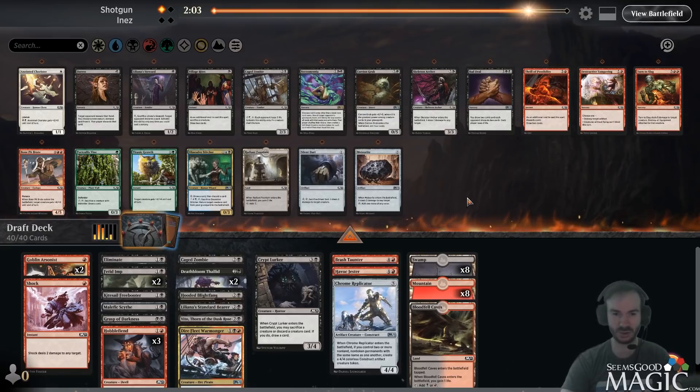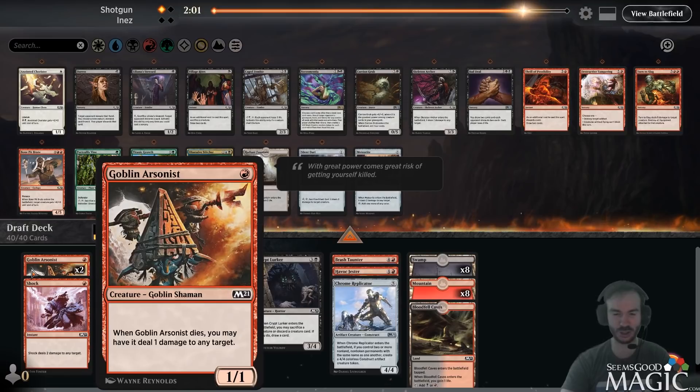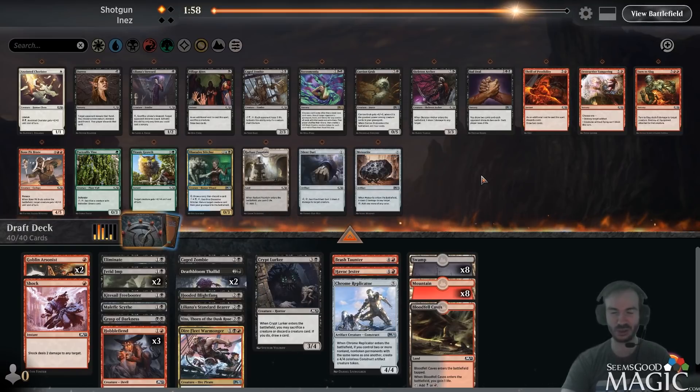We have Arsonists to just ping off. We lose to Siege Striker on turn nine or ten, but our deck has two Arsonists, Eliminate, Grasp, Havoc Jester, Brash Taunter - like six or seven cards that very easily would have gotten out of that situation. I feel like this is a very winnable match. I don't even need the Archer - I have so many other means to deal with that card. I think our main deck looks pretty good. We'll run it back.